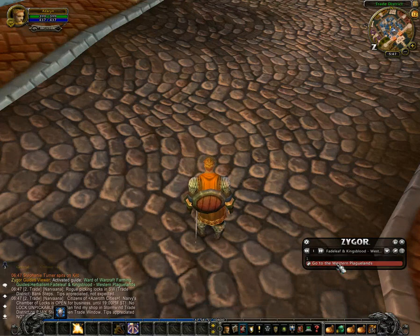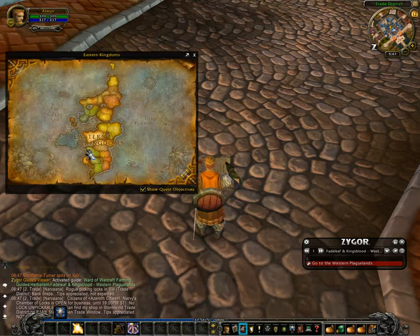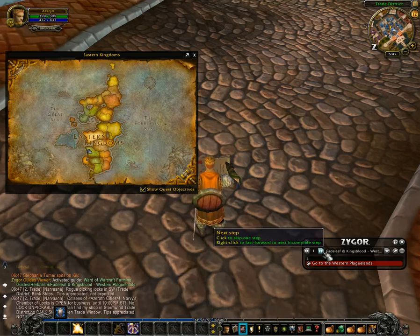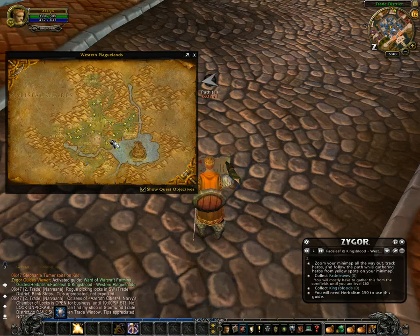Step one is it's going to tell you where you need to go — in this case it's Western Plaguelands. If I don't know where that is, a little trick you can do is click the Next button and it will show you the ants that are your farming path that you're going to need to use. So then you know what zone it's in, and you can click on that zone to see the ants you need to follow.